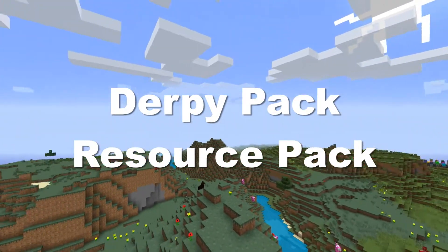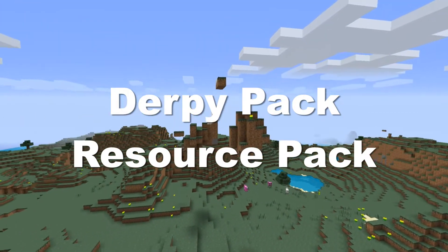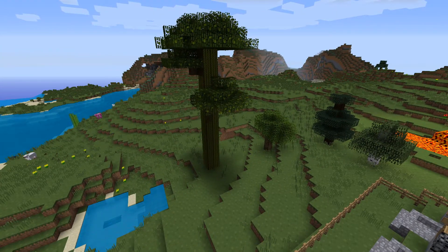This is the Derpy Pack Resource Pack. What the hell is that sun doing? It looks like the sun from the Teletubbies. Well, actually it doesn't look like anything like it. It's a little bit upside down.